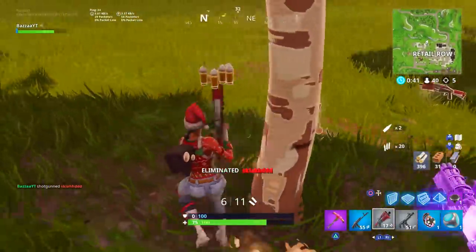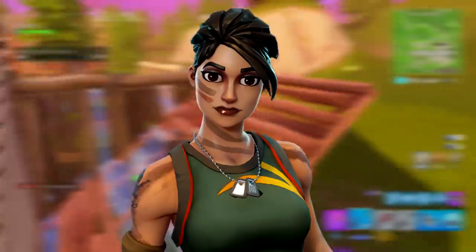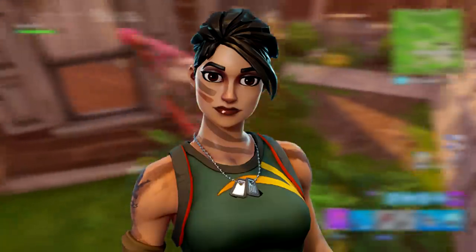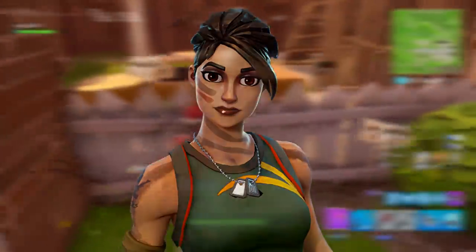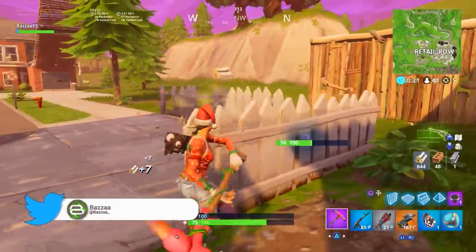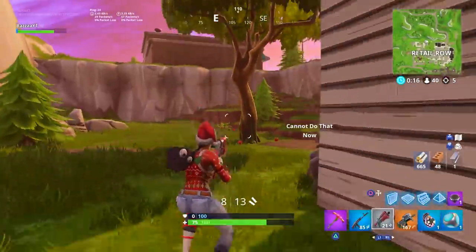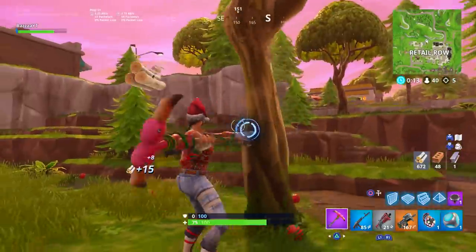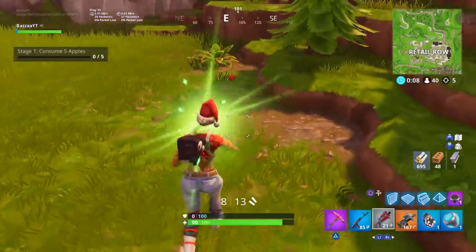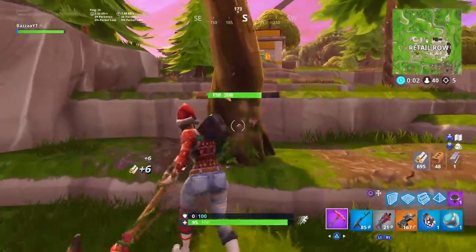Moving on to the next one, we have the Jungle Scout. This is an OG one — Season 3 — sort of on the borderline of OG. But it's absolutely amazing, really nice skin. So much detail for an 800 V-Buck skin, probably one of the most detailed ones on this list. And it goes with so many fantastic back blings and makes some really good combos all the time. I'll be honest — I didn't like this skin when I first got it and I sort of regret buying it at first. But now this is definitely one of my favorite skins.